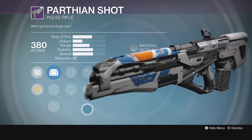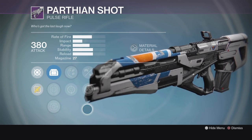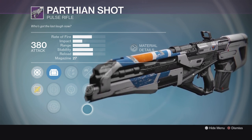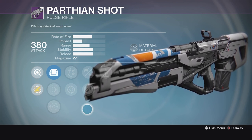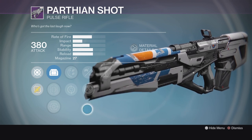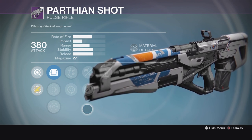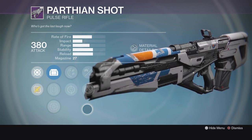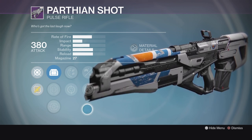This is that really slow rate of fire pulse rifle, so if you like this kind of thing, this is a good roll this week. These things can kill in two bursts in the Crucible — it's very hard to do because every shot has to land for a crit, and having maxed out stability is definitely going to help with that.